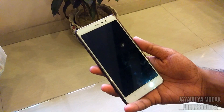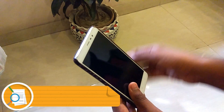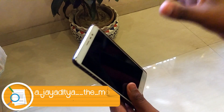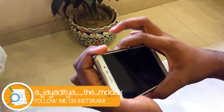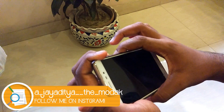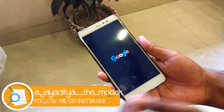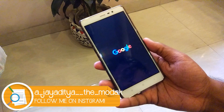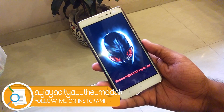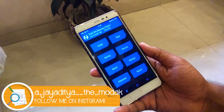You will need root and a custom recovery on your device - that is the Redmi Note 3. To boot into custom recovery, power off your device, then press the power and volume up buttons together. This will boot into the custom recovery you have installed. In my case I have TWRP recovery installed, which is preferable.